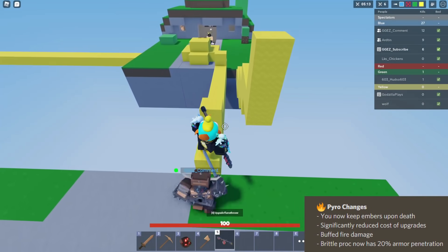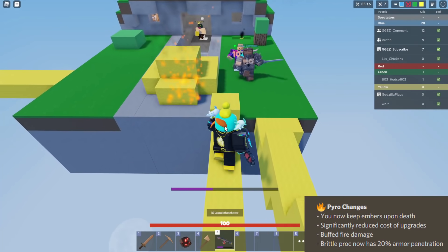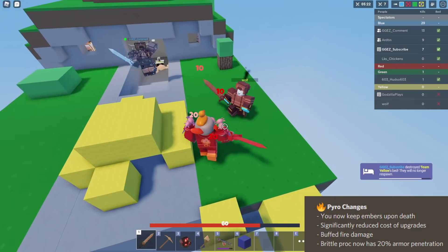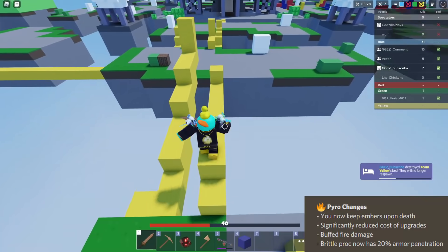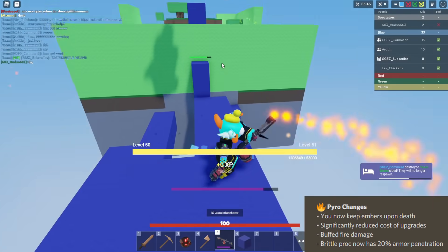The next thing is they significantly reduced the cost of upgrades. They're a bit cheaper - it's like 1, 3, and then 1, 2, 3, or something like that now. They're relatively cheap. I'm not sure why they even added this - with getting to keep your embers, why did we need a price reduction? To me, this was a little overdone.